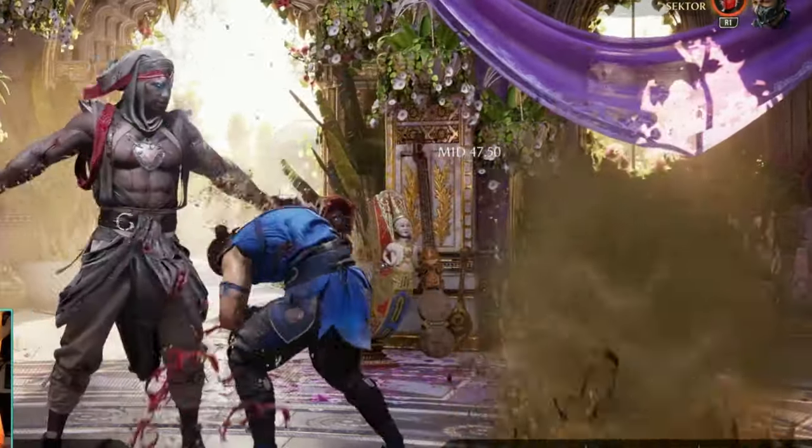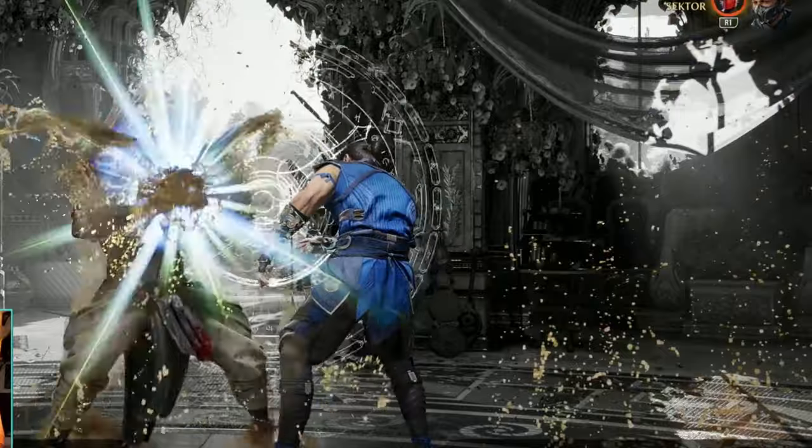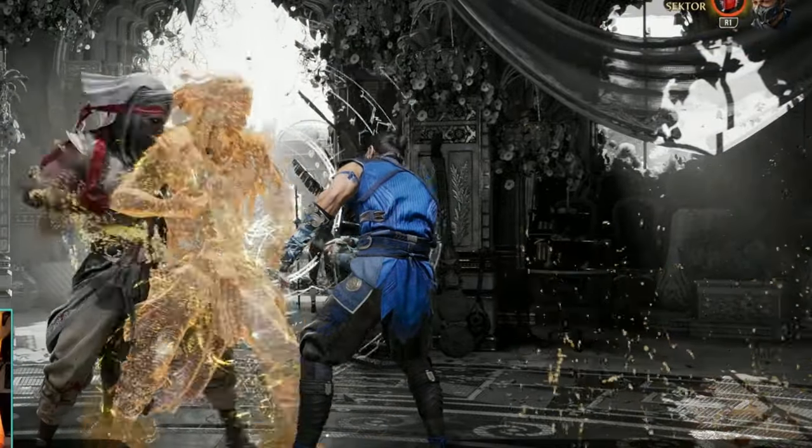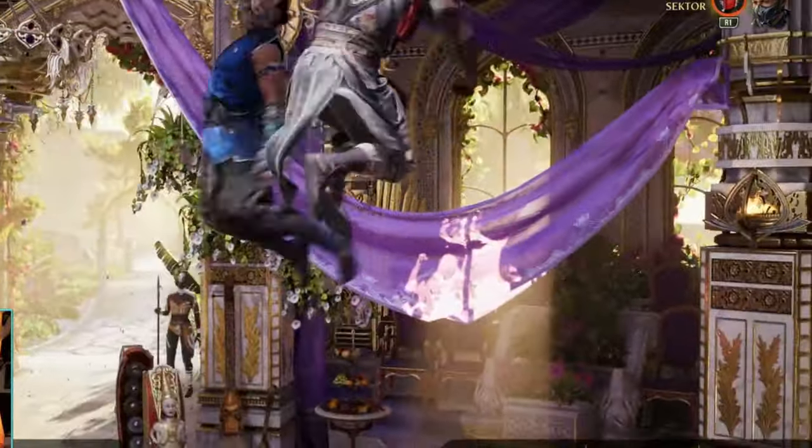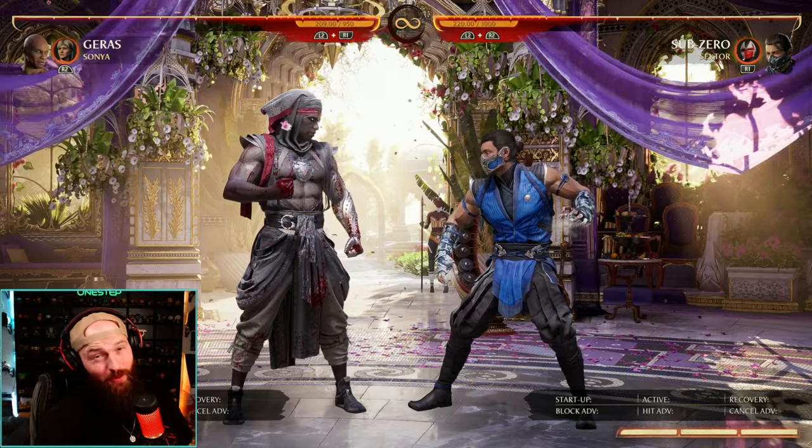So you see, there technically wasn't a very true combo — they had periods where they could have blocked — but it's just super hard to block, because you go for the low, you might go for the overhead. You might make the clone go for the overhead, you go for the low. No one's really expecting it, and it can really throw them off their guard.